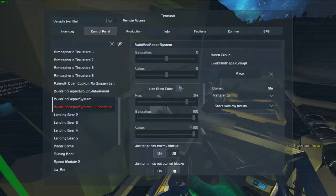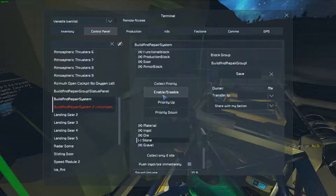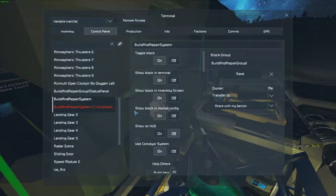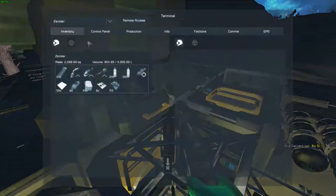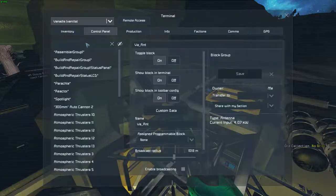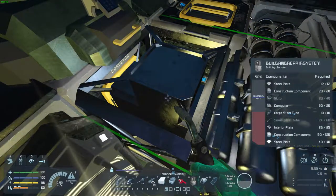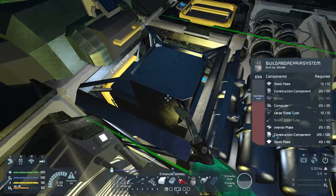Quickly click through these settings — I think it was 314. Let's turn the volume down a little bit. It's probably turned off right now, and it's also incomplete. Oh, my broadcasting is off. Can you do grind if weld gets stuck? And now it is producing — I assume the small steel tubes first. Looks like it's gotten most of the thrusters already.